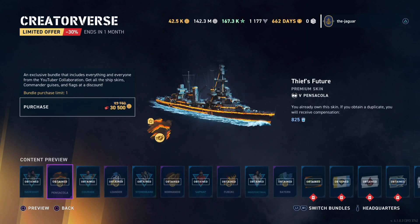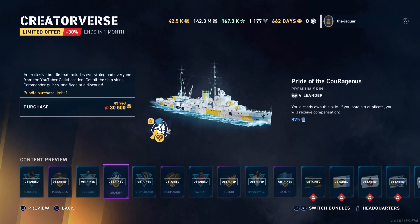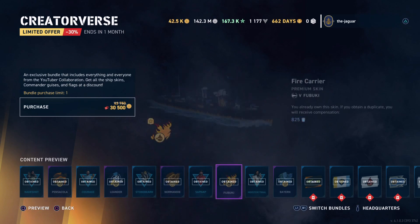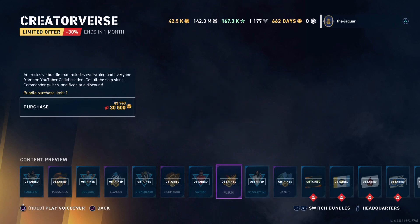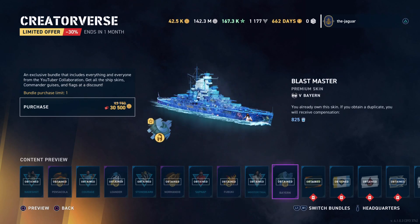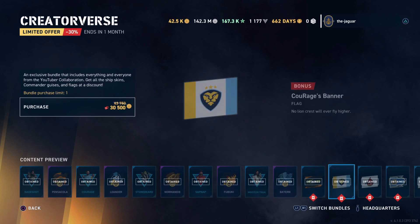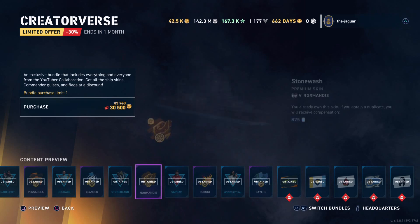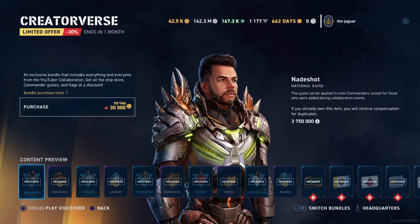The ship skins included are: Thief's Future for the Pensacola, Leander, Normandy, Fubuki, and Blast Master. You also get the banner for the different content creators. You get all of this content for $120.